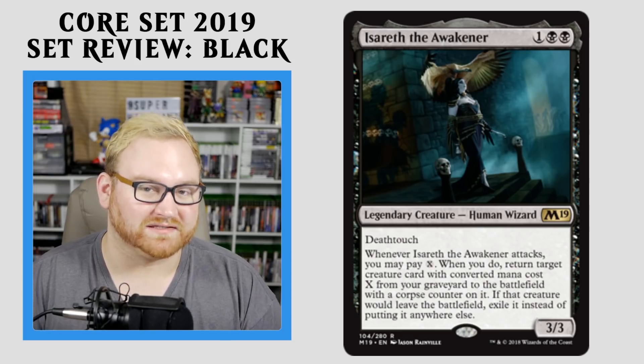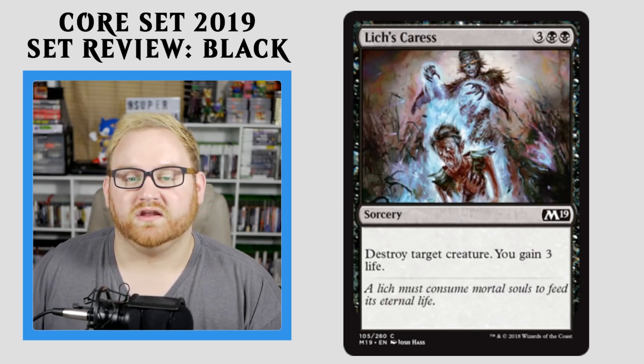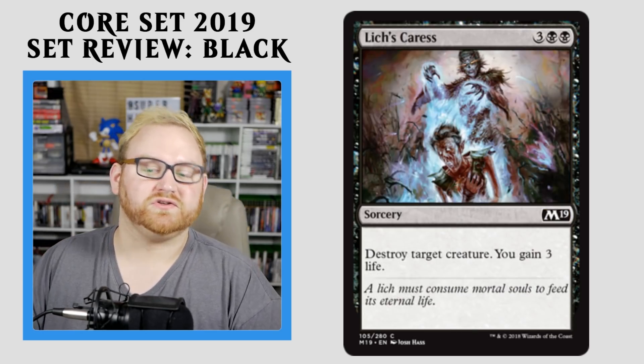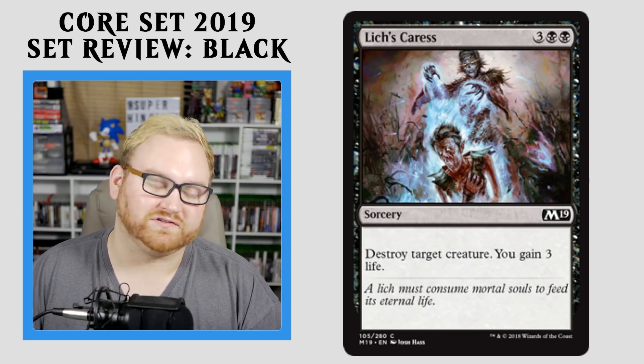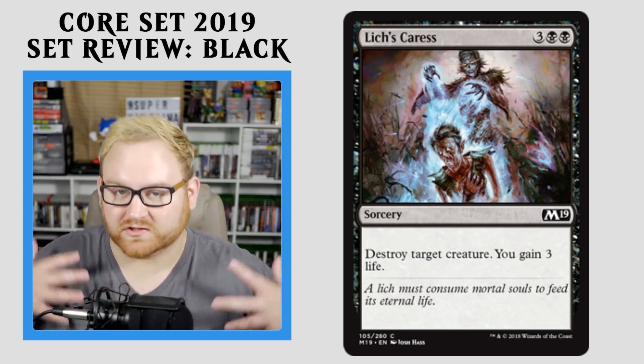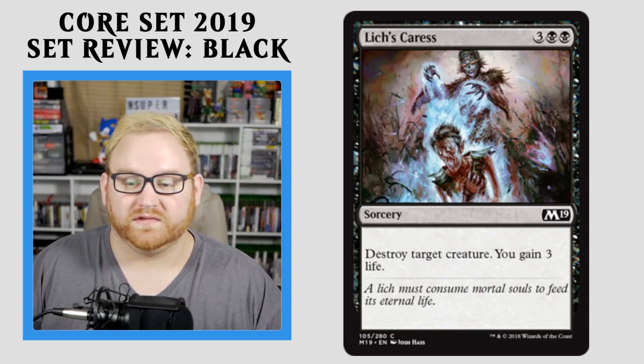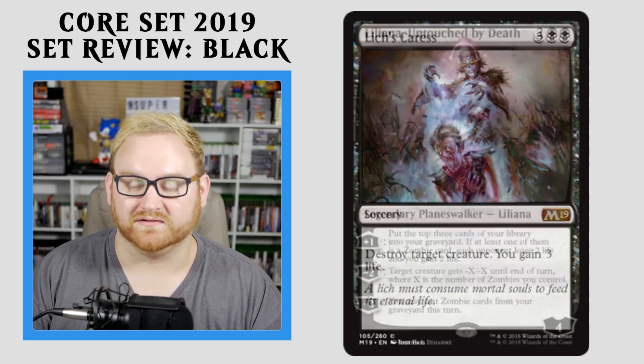Moving on here, we have Lich's Caress — a 5-mana Sorcery. Destroy target creature, you gain 3 life. This card is just fine. It's a very good Draft and Sealed removal spell in black — we always need a destroy target creature card in black, and this card is perfect. You gain 3 life as well. Not going to see any kind of Standard play, but a very good card nonetheless for Draft and Sealed.